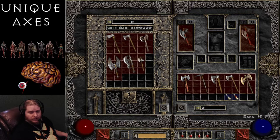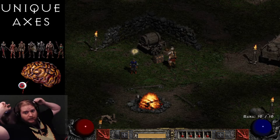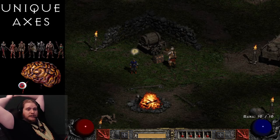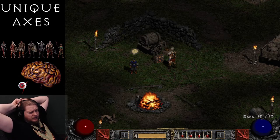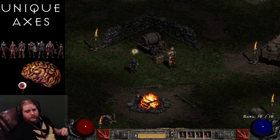Well, that does it for the axes. As always, down in the description I will have a link to my Magic Find video to help you guys find these items. It goes through pretty much everything from queue level of the items, to treasure class, to area level, and beyond. You can definitely find those items with that guide. Thanks for watching, and I hope you enjoyed this episode of Unique Items.